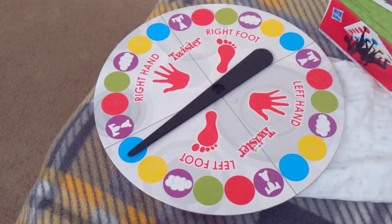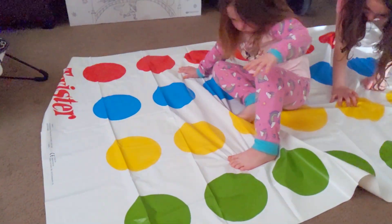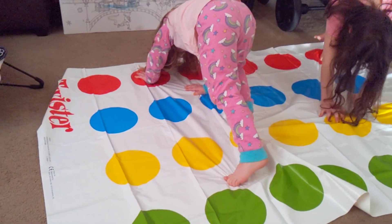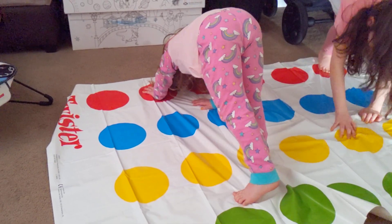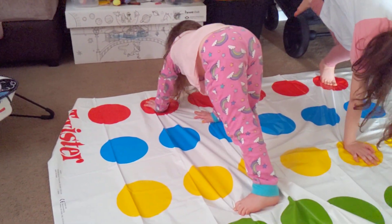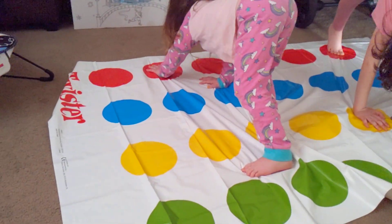Zoe, that's not it — keep your hand on the red, and that other foot needs to go on blue. So you've got to have one foot on yellow and the other one on blue. Come on, you can do it Zoe — move your other foot onto the blue.